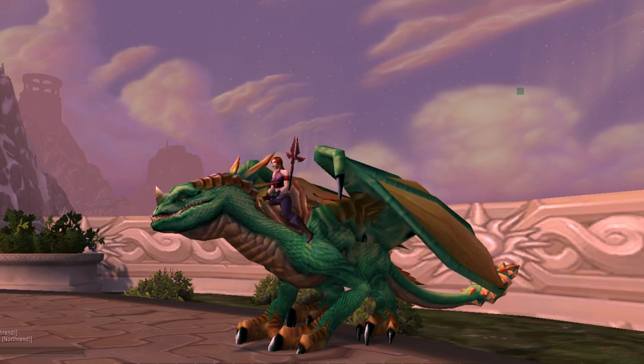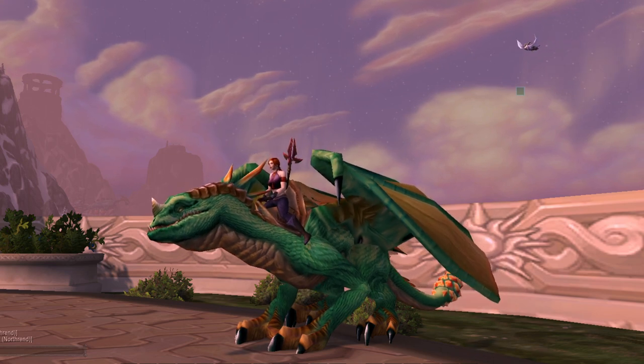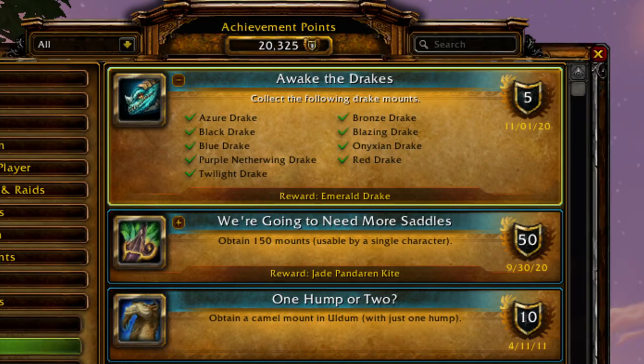What's going on guys? Mike with Iceberg Gaming. In today's World of Warcraft guide video, I'm going to be showing you how to get the Emerald Drake, the Green Drake. You get this mount by completing the achievement Awake the Drakes, and you have to collect all these other drakes to get that.